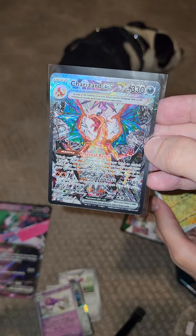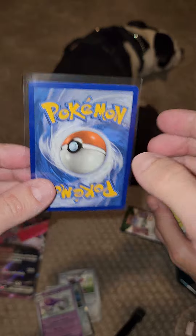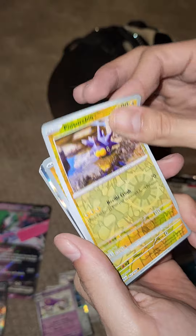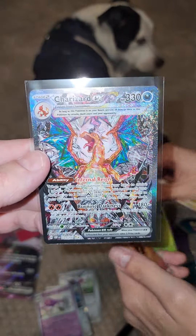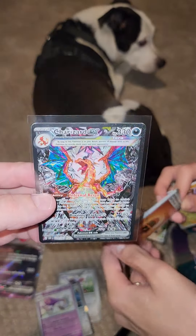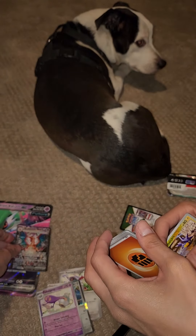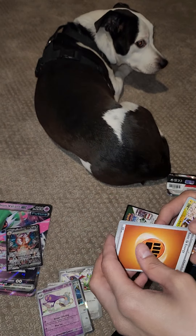We pulled a Charizard! Insane - that was definitely worth it. Now let's see what my fiancée pulls: Pink Urchin, Pikachu, and a holo Lickitung. So I win this time - boom - with the Charizard. She always pulls fire so I know I'm gonna get my ass kicked next time. But we pulled a Charizard! GGs, alright guys, we're out of here, peace, see you next time.